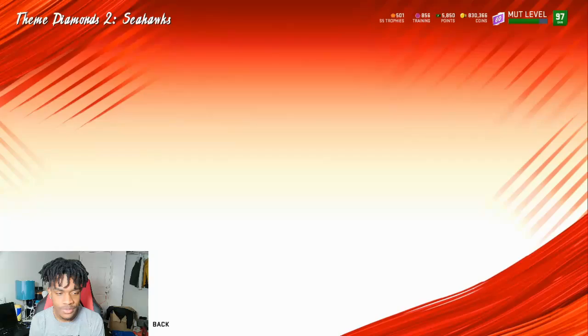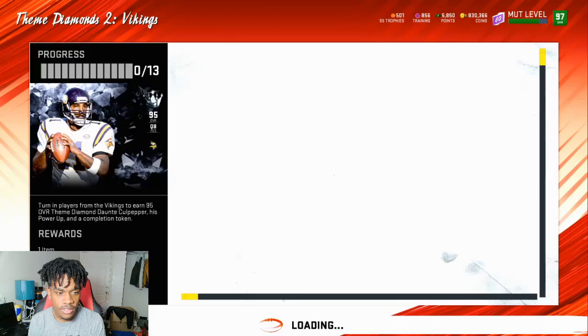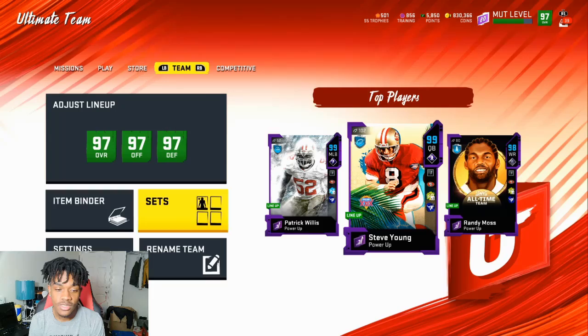We got Marcus Trufant, 95 overall for the Seahawks, and Joey Porter, 95 overall for the Steelers. We also got Brian Cushing. Then the Vikings' Daunte Culpepper and Derrick Mason. Like I said, these cards are going to be really expensive Day 1. Completing these sets is going to be expensive, but you do get the power up, so I don't know if it's worth it.